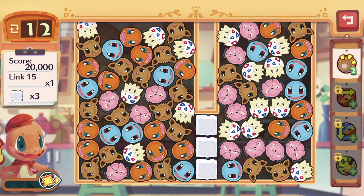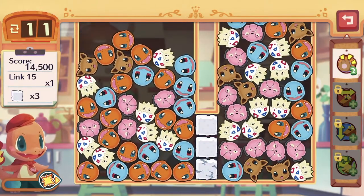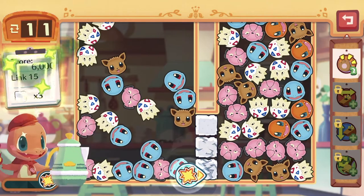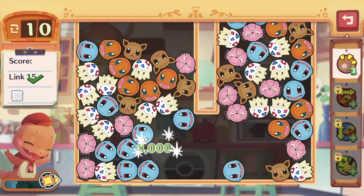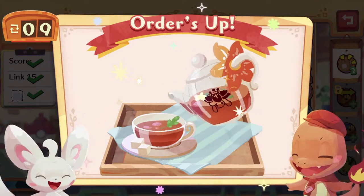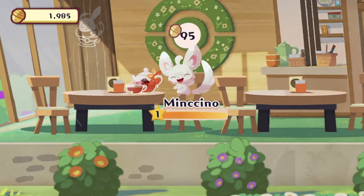We've got 3 sugar cubes to clear, and we've got to get a 15 combo link with 20,000 score. So let's get Eevee's icons going first. Charmander has more, so let's get Charmander going to power up the icon — there we go! Now we can destroy all 3 sugar cubes at one go, just gotta be precise! Look at all that acorn! And Mincino joins the cafe!